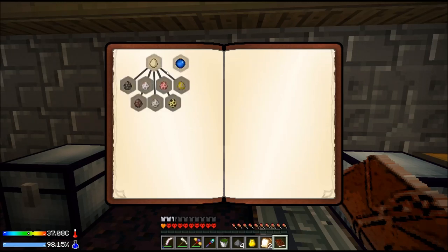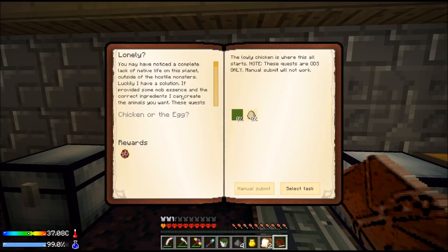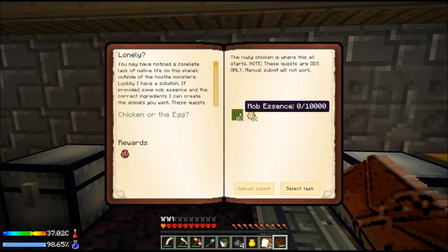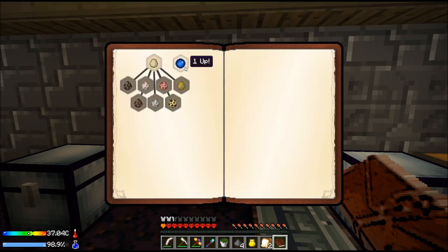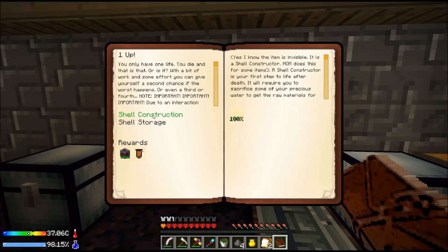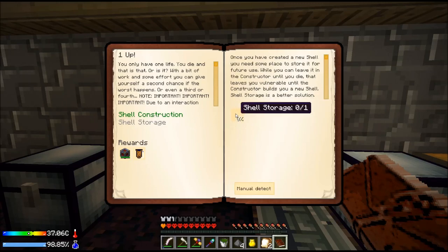Creating Life — sweet. You need mob essence to do this, so they want you to have a grinder and the ability to make mob essence. I can see why that's locked. And I have tons of eggs. Ten buckets of mob essence — that's easily doable. I have lots of eggs. Shell storage — ooh, that's kind of cool. I'll have to check that out. Another camel pack.